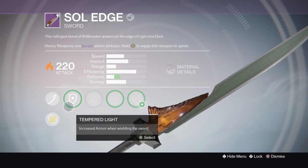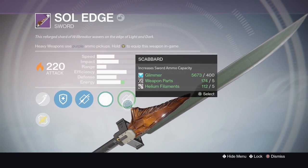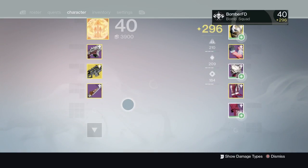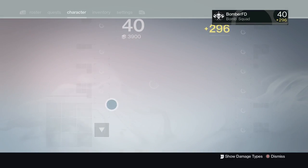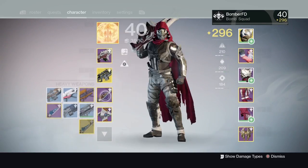Again guys, on my hunter, which I have here, I've already done the exotic quest. As you can see, the bubble has not formed yet until I infuse it to that 280. And Shaxx will not give you the quest until you have it up to that 280 and that last bubble.